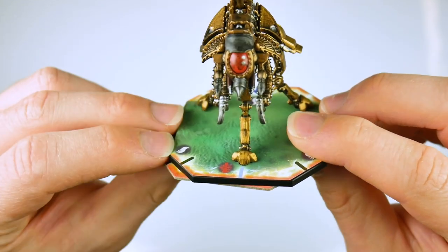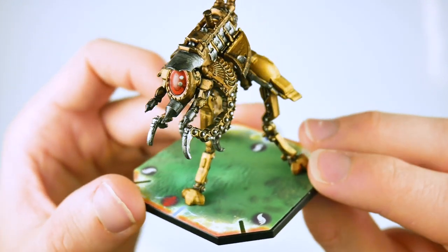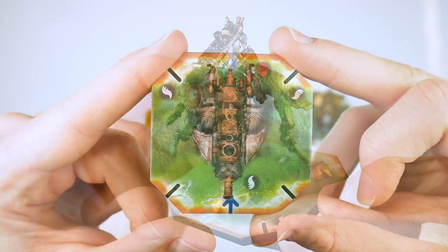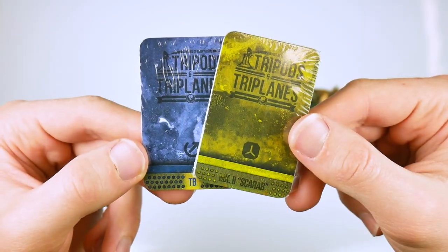As well as being mounted on a thick card base, there is also a separate card token for use on the tabletop. Also provided are the game data cards for the tripod, plus the standard movement and action cards for use with the game.